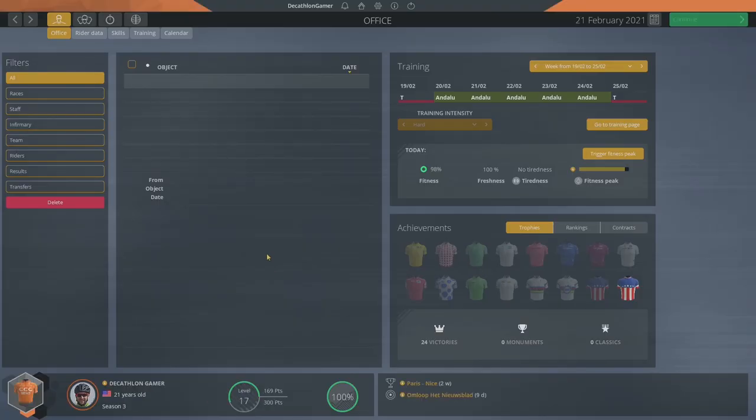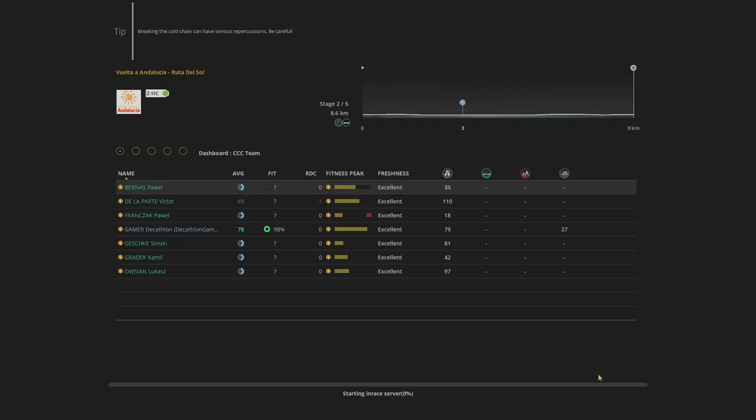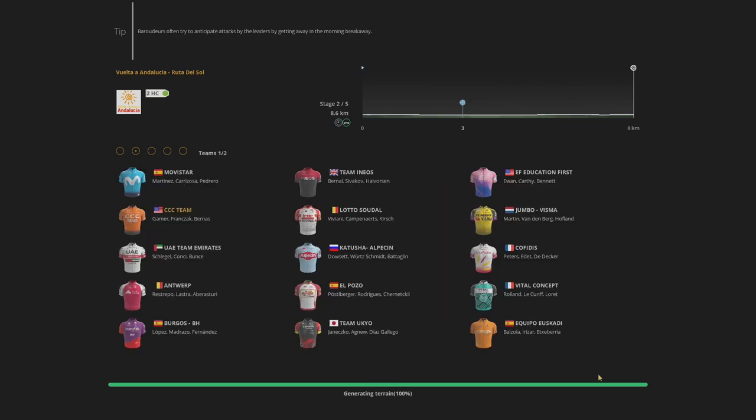Hey, I'm Decathlon Gamer, and this is Pro Cycling Manager 2019 Stage Racer, episode number 36. It's already almost a month later, as we just went about three and a half weeks without any races. We moved straight into Stage 2, after Viviani took the opening sprint stage, with essentially a prologue — technically a time trial — just 8.6 kilometers.